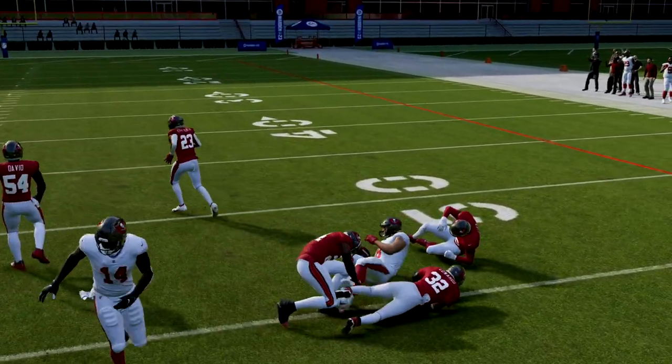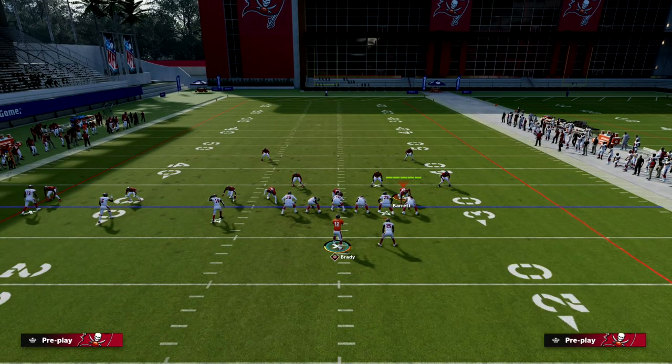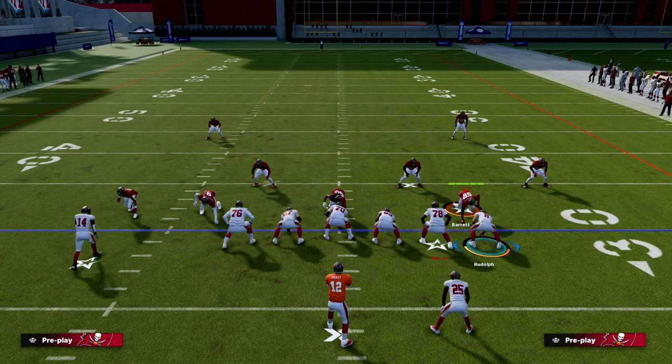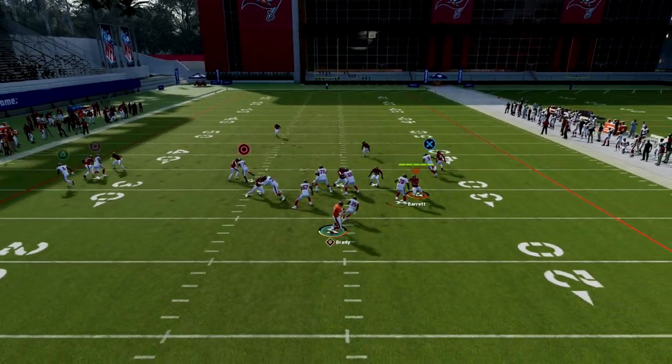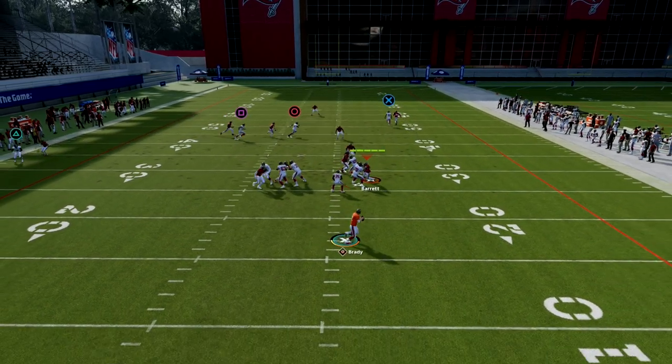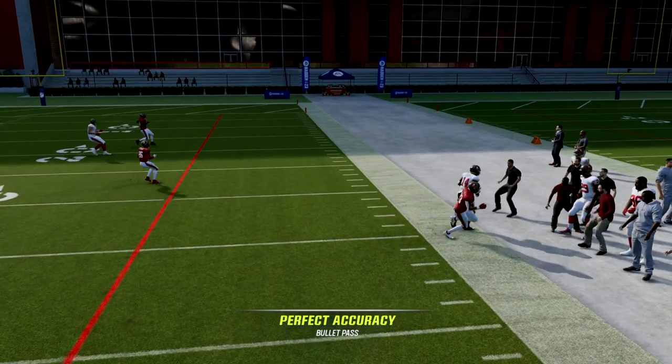If you have a one-on-one to your tight end and the user is not going to respect the ag, please throw the ag. EA, in my personal opinion, wants the game to be played this way, so we want to maximize that with our setups. And then the other thing you have against man is this crosser is going to get open super deep down the field.